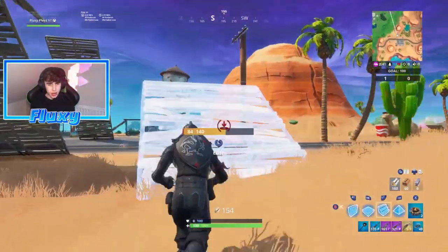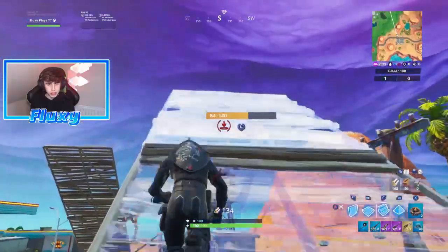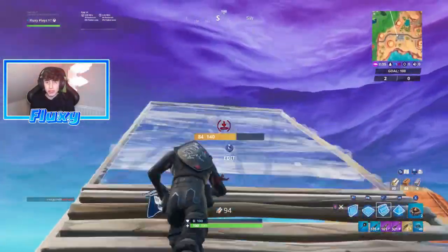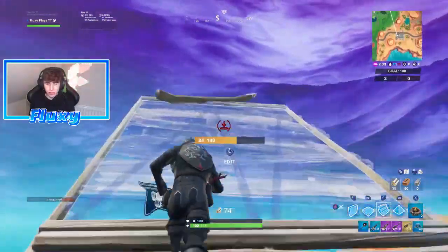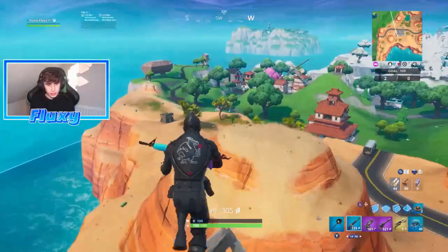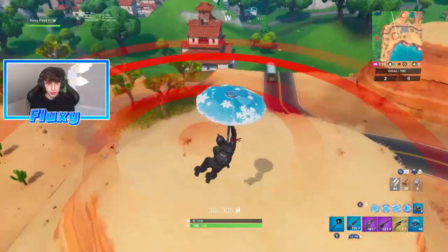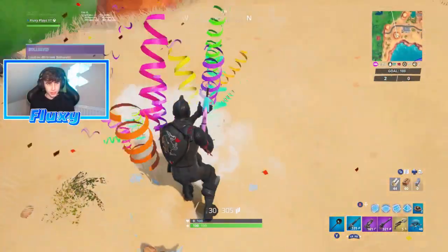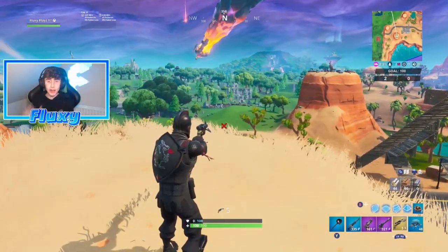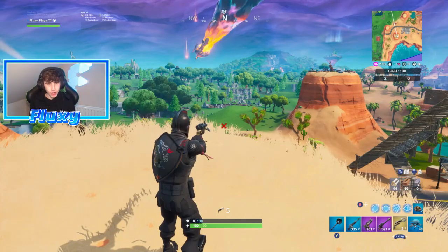All we need to do now is land on two more of them and that challenge is done. We just got a sniper and we are approaching the next bullseye. If you have a grappler or glider redeploy or anything, just build up beside it and glide on top of it. Once we get up here I'm just going to get a little bit higher and glide over — and boom, there we go. Yes, that does actually count, and you can do these in multiple games.